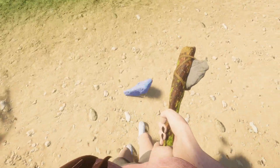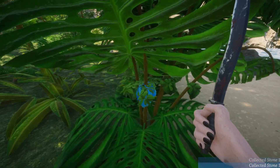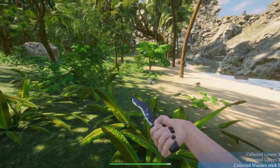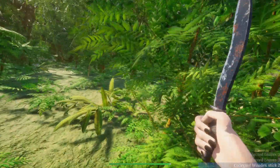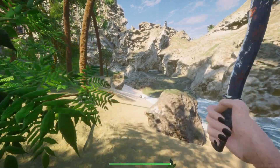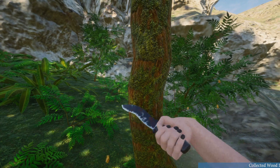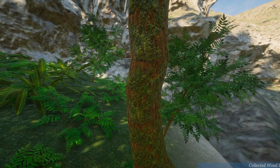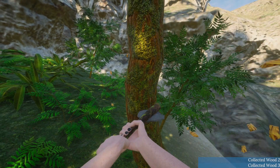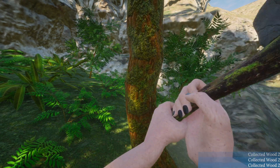We're gonna quickly go grab this, grab a few more of these leaves, get this tree over here, and then pick that up. I think this is pretty cool — I like the idea of keeping on the border of the map. Oh wait, we're getting wood from that! I accidentally clicked the button twice — I thought it didn't register.